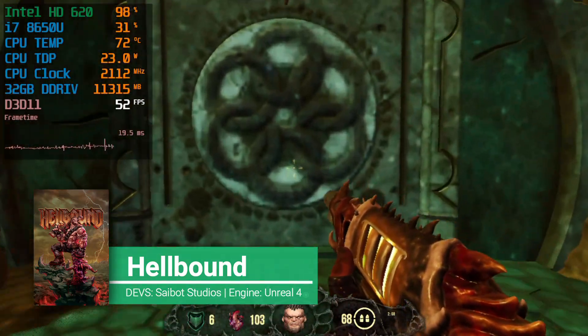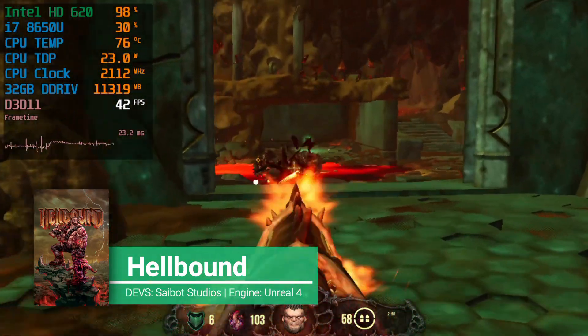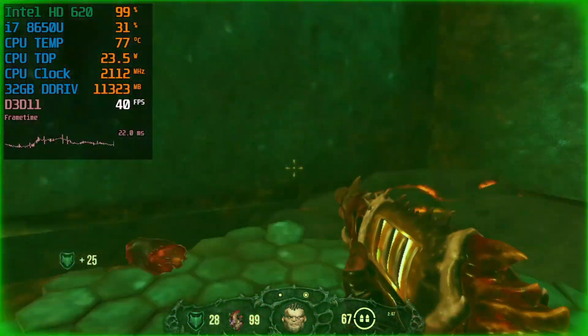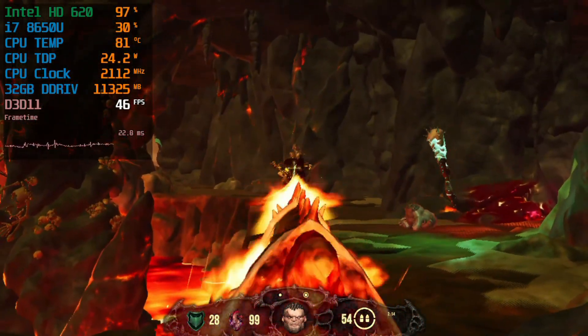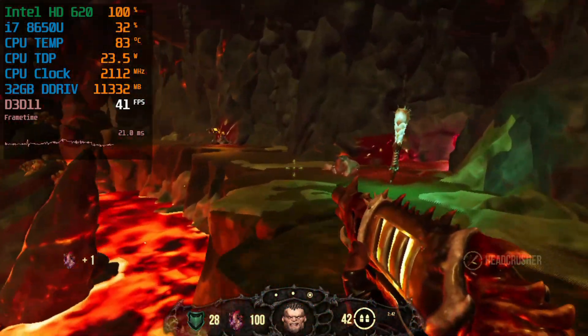For today, what I have in here is Hellbound, a game developed by Cybot Studios and it is using Unreal Engine 4. Cybot Studios — the type of games that they develop, the scenarios which they develop, the games are always kind of set in Hell or look a little bit hellish, and that's about it.